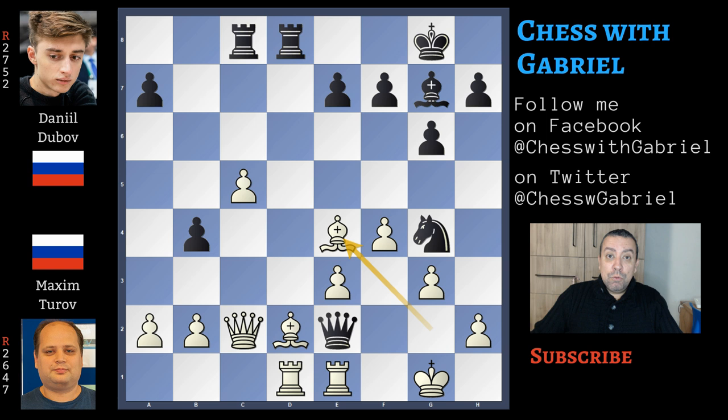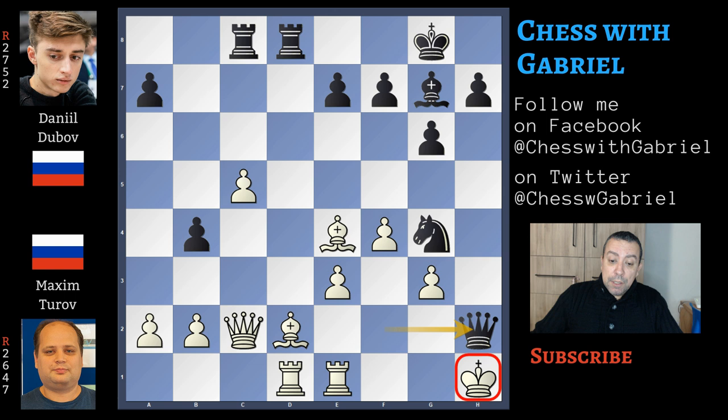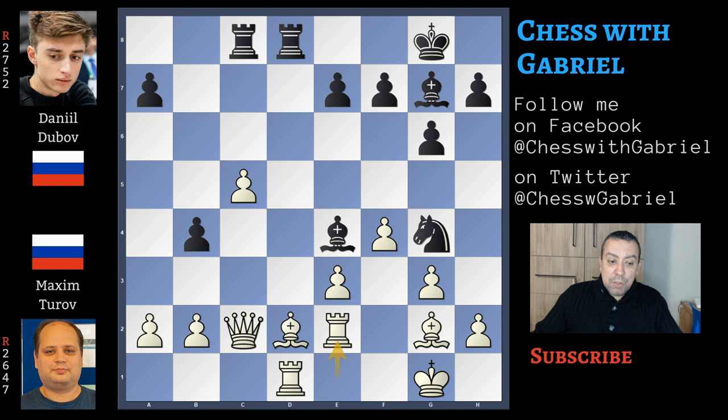So what to do now? Bishop captures on e4 leads to checkmate in two: here comes queen to f2 check, of course protected by the knight, king to h1, queen captures on h2 is already checkmate. Rook captures on e2 also doesn't work because it loses a piece — in fact this bishop already captured the knight, now he captured the knight, and now he is capturing the queen — so queen for queen but the knight was lost.